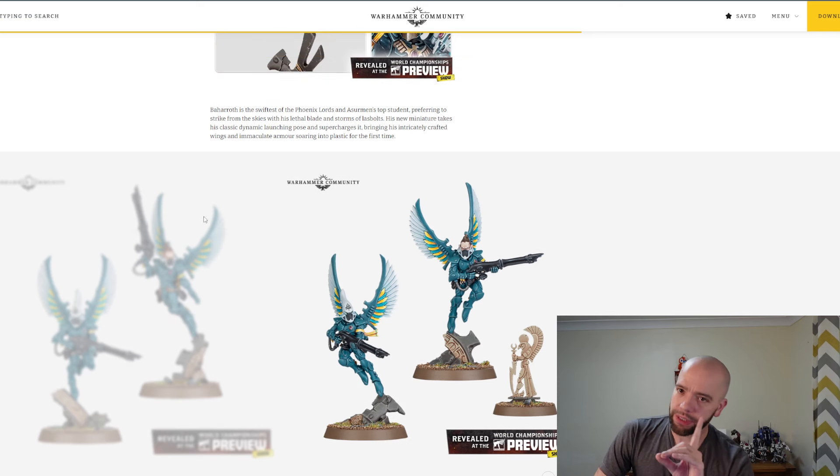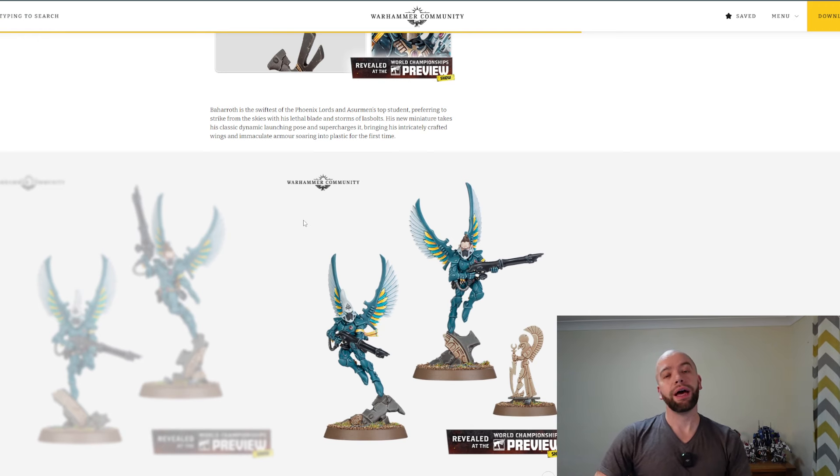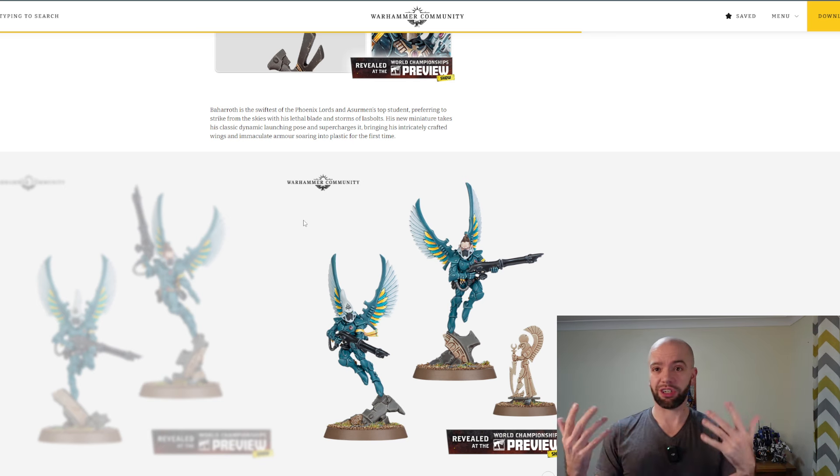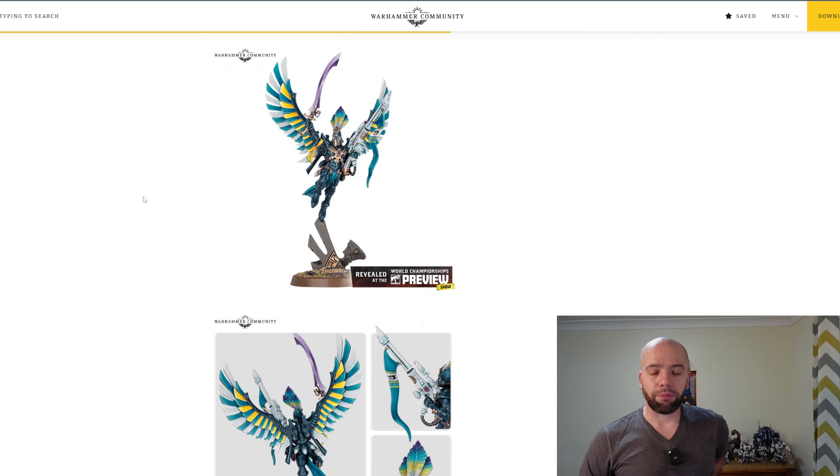If you really wanted, you could probably just run these guys as Mandrakes again and say that your Shadow Passage ability is just that - Shadow Passage is your flight. That's not the craziest thing to do. But I think that the Vespids probably fit them better, to be honest with you.